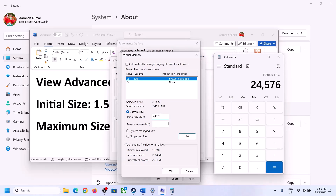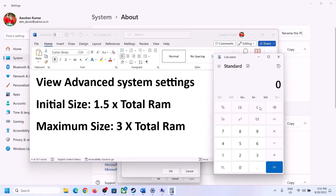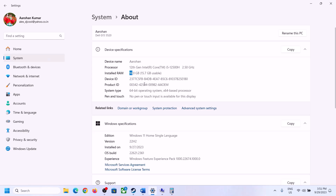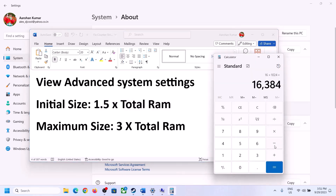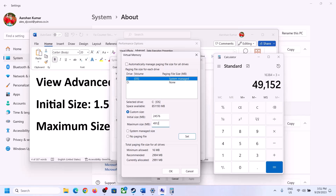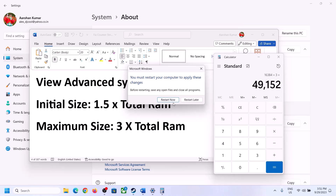For Maximum Size, the formula is 3 × total RAM in MB. With 16 GB RAM (16,384 MB), the maximum size would be 49,152 MB. Enter these values, click Set, then click OK. Restart your computer after applying these changes.